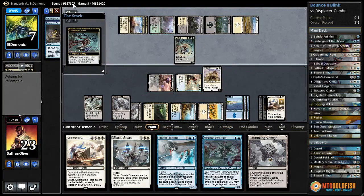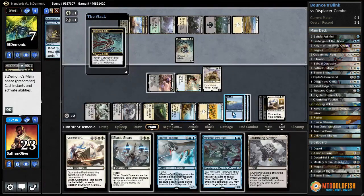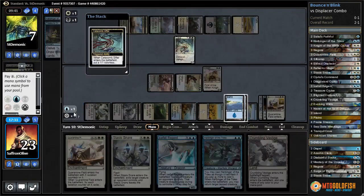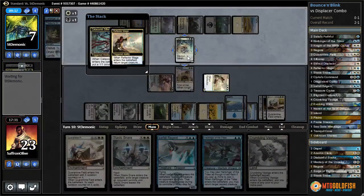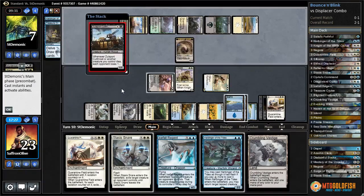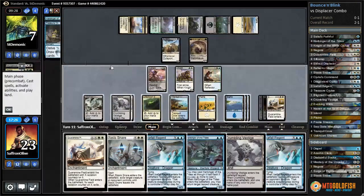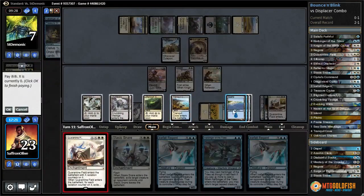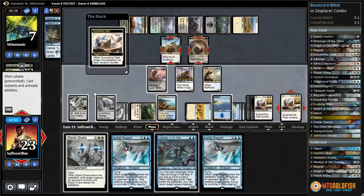It's gonna be hard to win this next turn - although we can blink the Catacomb Sifter, blink the Reflector Mage and bounce the Catacomb Sifter right now before it gets the token. We might win next turn. Oh, they have a Cutthroat. Yeah, we win with Quarantine Field actually - just play a big Quarantine Field. Crumbling Vestige add white, Quarantine Field x2, exile both creatures, attack for seven.